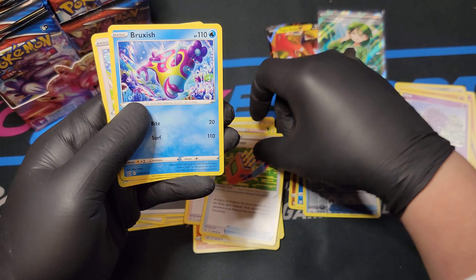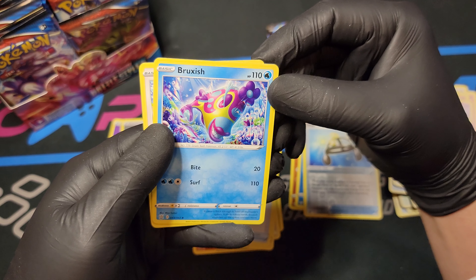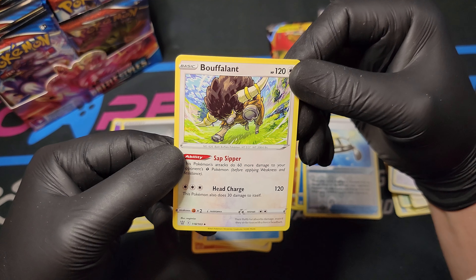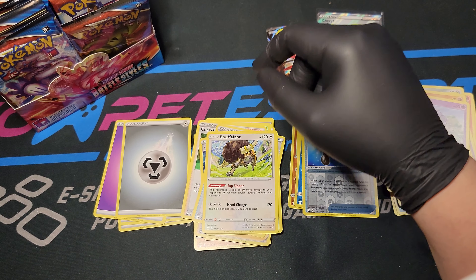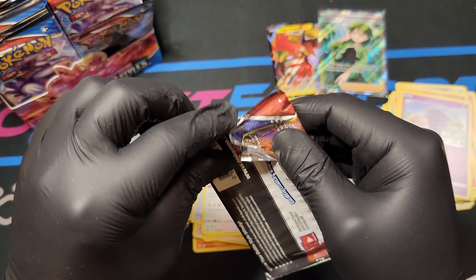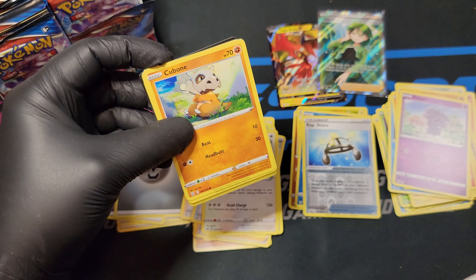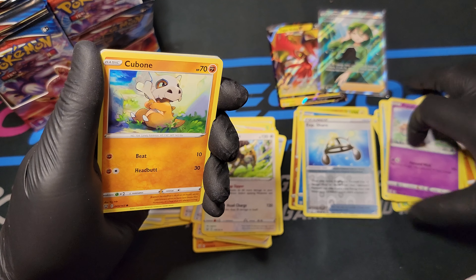Energy, Tool Jammer - I've never seen this one. Bruxish? And Buffalant. Awesome - I'm so glad we got the Cheryl. I was very afraid that we'd have to open up like 10 booster boxes to get Cheryl. I'm so glad we got her right off the bat.